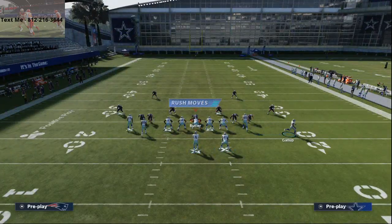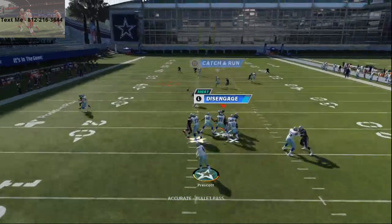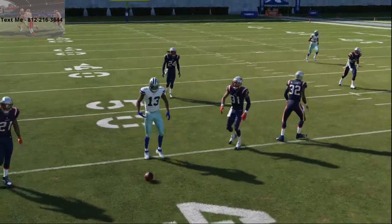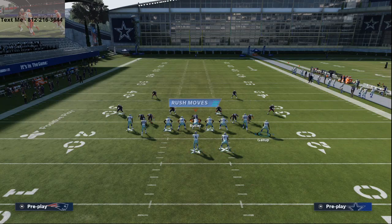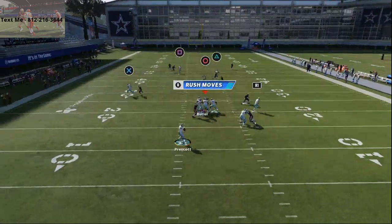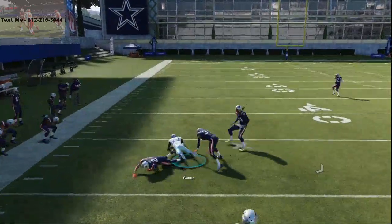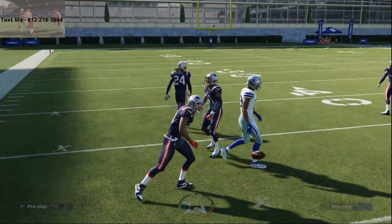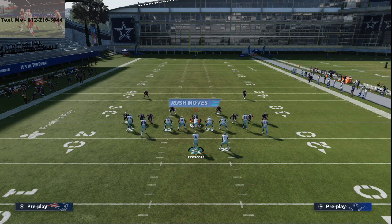This is a solid play concept that really starts and ends with the crossing route to Gallup, which is very solid against man-to-man this year. That crossing route combined with the ability to hit the deep post on the other side — as long as it's not Stephon Gilmore or a corner with a one-step-ahead ability — will consistently win.